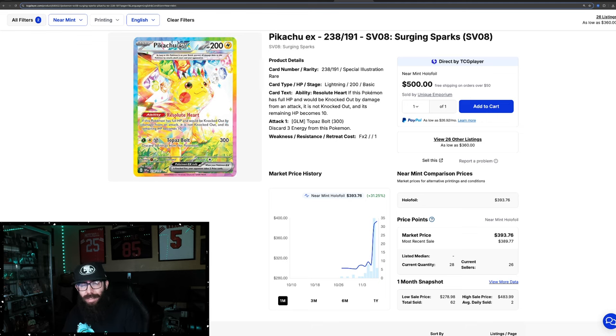I couldn't find the TCGplayer pull rates for this set when I was searching, but I want to say it was 1 out of 960, which puts it at about the same. So it's essentially Pikachu versus Umbreon.